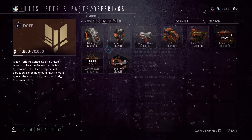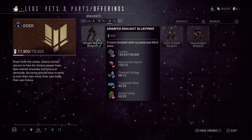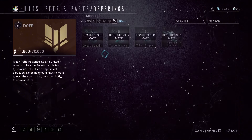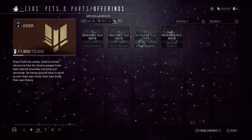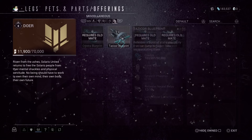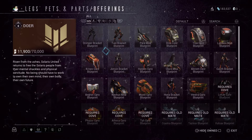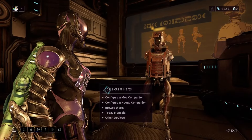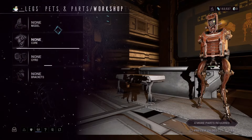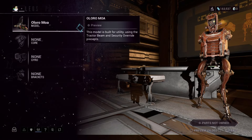Take the parts back to your Orbiter and build them. Once it completes in 24 hours, return to Legs so he can build it for you. MOAs aren't like regular pets when you want to upgrade — you will not earn Mastery for MOAs until you've ranked it to 30. Head back to Legs and pick Other Services from his menu. This will allow you to gild your MOA, add a mod polarity like using a Forma, and then you'll start earning Mastery.